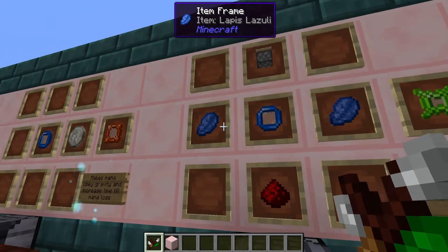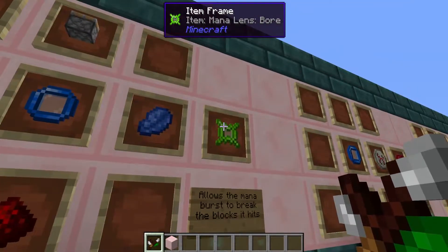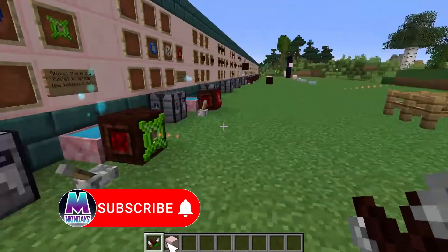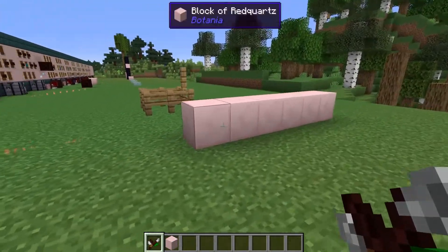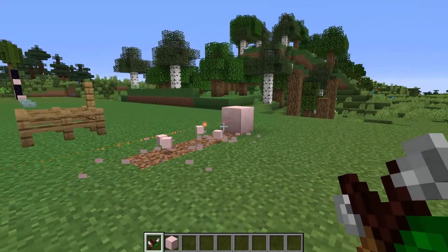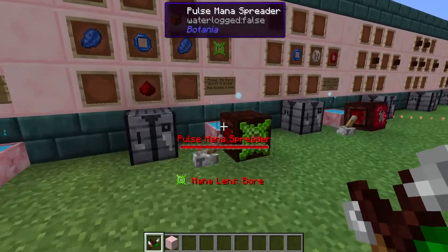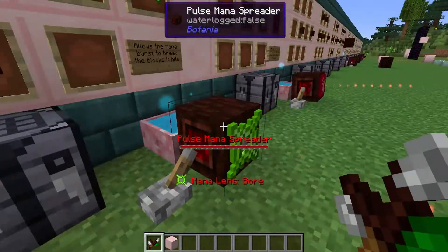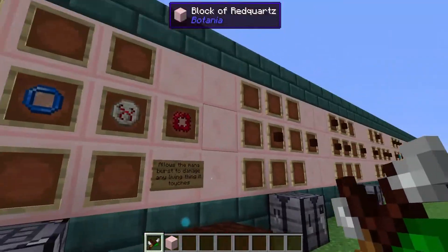Something for the miners out there is the bore lens. This is made using the mana lens in the center, two pieces of lapis on the sides, redstone at the bottom, and a piston on the top. The bore lens allows the mana burst to actually break blocks it hits, and it does this until the mana runs out of energy — so when you turn this on it's not just going to break one block, it'll break several. You could set it up for something like an automatic cobblestone generator instead of using TNT.